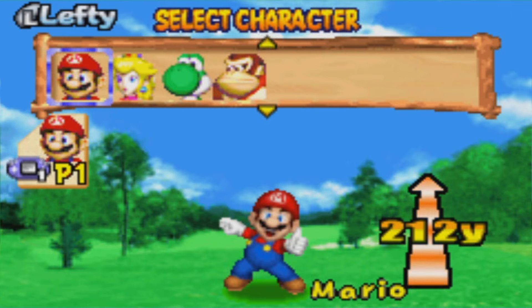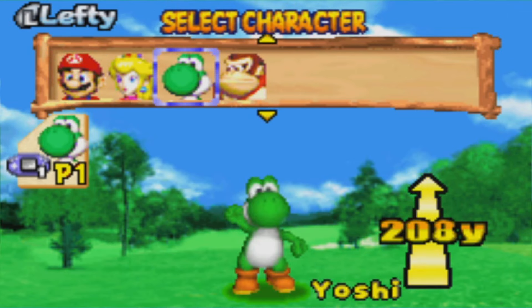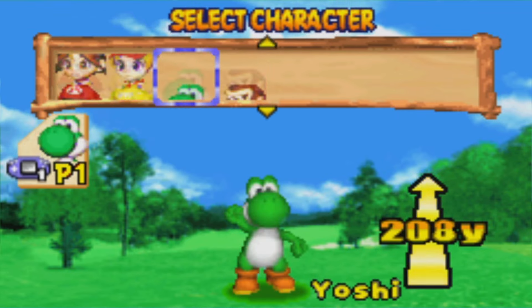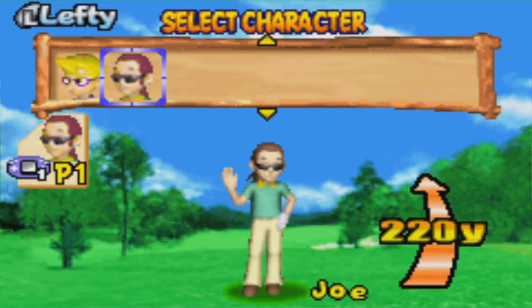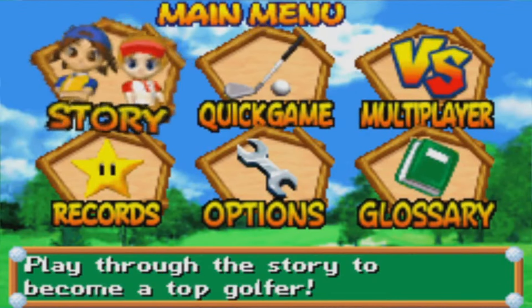These guys don't really have very long drives. I think it's because you can unlock star variants for these characters, and when you do they'll have better stats. So that's probably why we can technically drive further than all these characters right now. Just felt like showing that off really quick since we did unlock that last time.